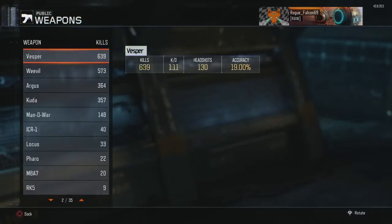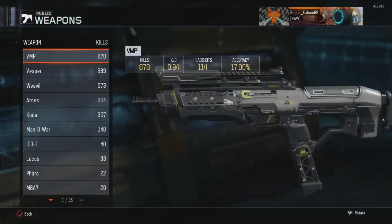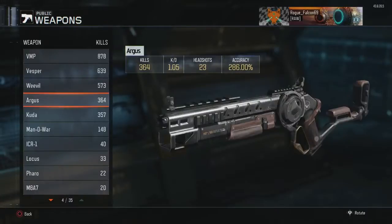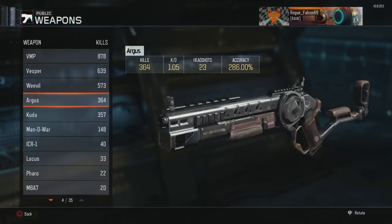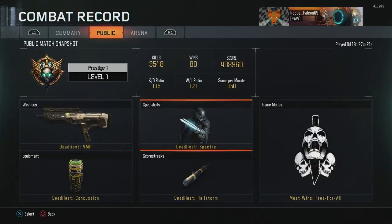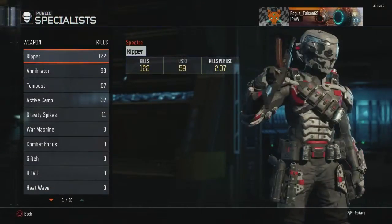That's pretty much all my weapons. I got 878 kills — that's the most kills I've got, with the VMP. That's probably my favorite gun right now. Either the VMP or the Argus are my favorites. VMP is definitely my favorite SMG and the Argus is definitely my favorite shotgun. Moving on to my deadliest scorestreaks — the Specter and the Ripper. I got the Bones armor on right now.